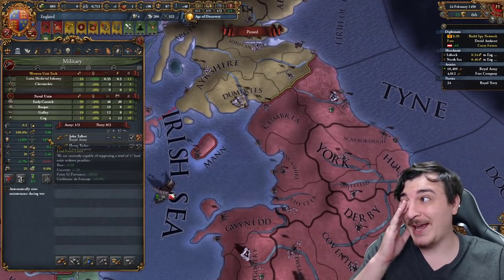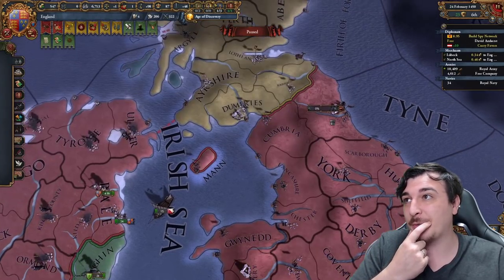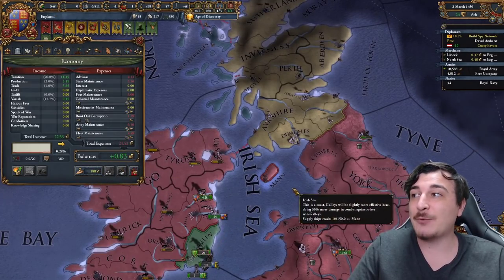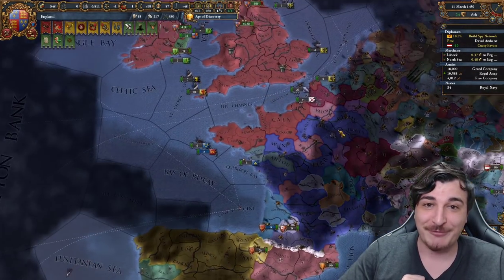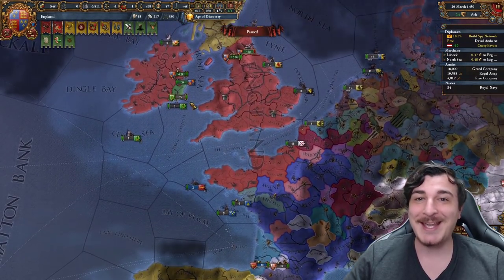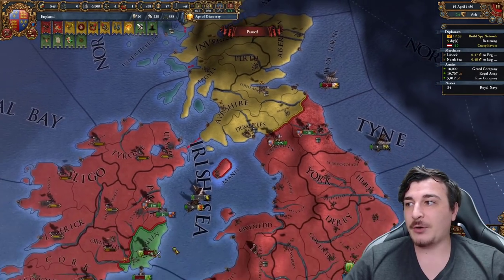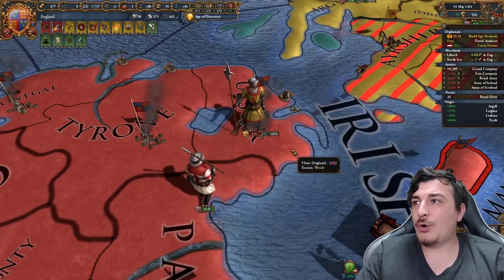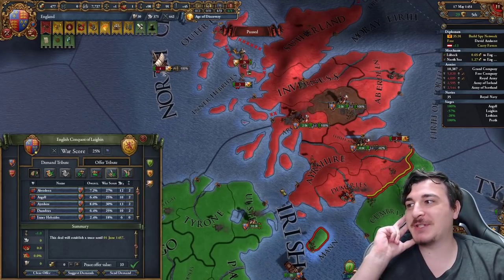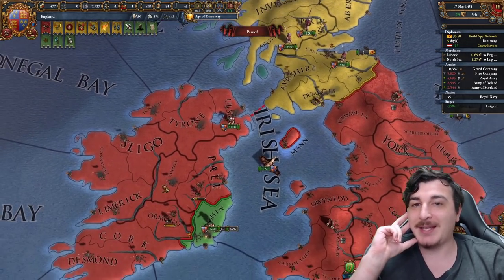We are super low on troops though — 18 out of 37, so we're gonna recruit the grand company now, set them up in the north here next to the border with the Scots. It's not even over our land force limit, and the best part is that we have 500 ducats, no loans, and we're still gaining money. If we were to go for the PU against the French, we would be in massive debt right now and would likely die off to either the coalition or the War of the Roses. Time to declare war on Leinster, and for the north here we're gonna be rushing for Dumfries as well as Lothian. Scotland, you're in a world of hurt. That's literally the entirety of the Scottish army — they got zero troops left, so they agreed to whatever we want. Only France alliance canceled — that's it. You're getting off easy this time, Scotland.